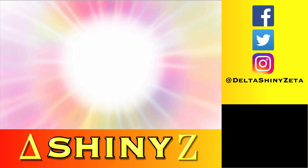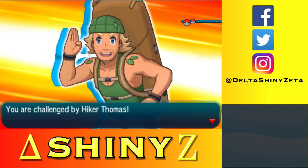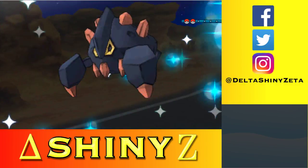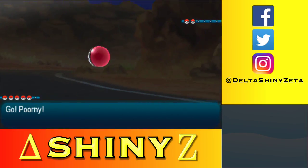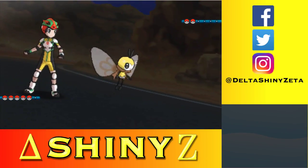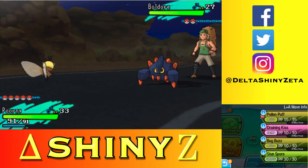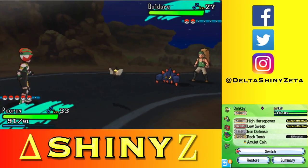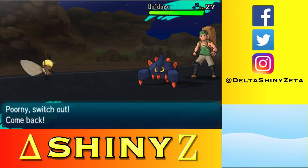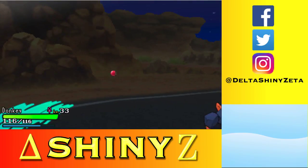I guess I could have come down here first before the totem, which would have given me a couple more levels. Oh well. Boldor — that's a pure rock type, not good because I'm a bug type. I probably need to switch. Let's go with Donkey — he'll resist rock types and be super effective as a ground type.